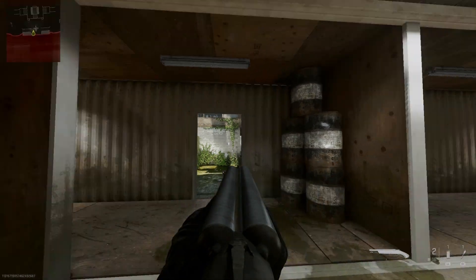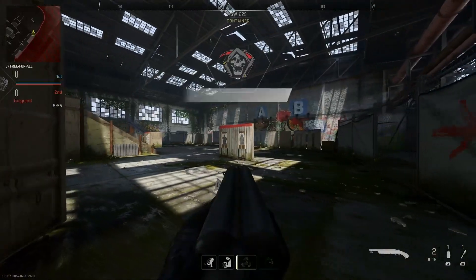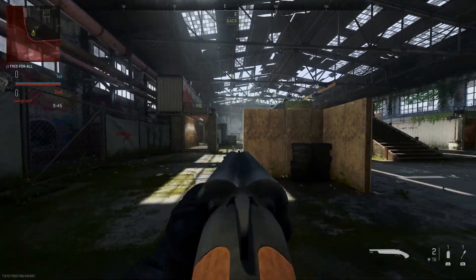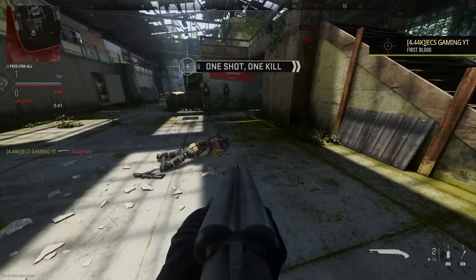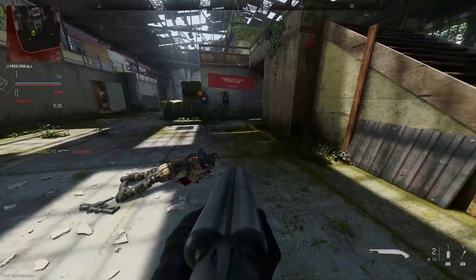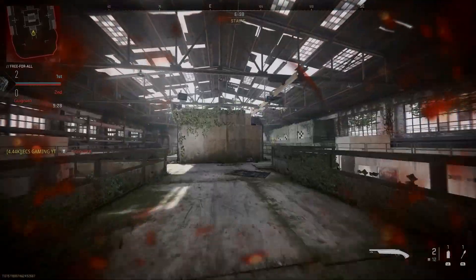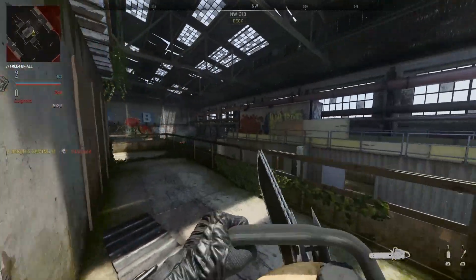You kind of have an advantage with this bundle because you can see more over the screen without your gun blocking left or right — pretty crazy. It feels pretty smooth too. You can't do a weapon inspect, but you kind of have a major advantage. This is going to be such a cheesy bundle. Here's the blueprint with the weapon charm on it — yeah, this is going to be cheesy on the playing field. Let's take a look at the chainsaw as well.